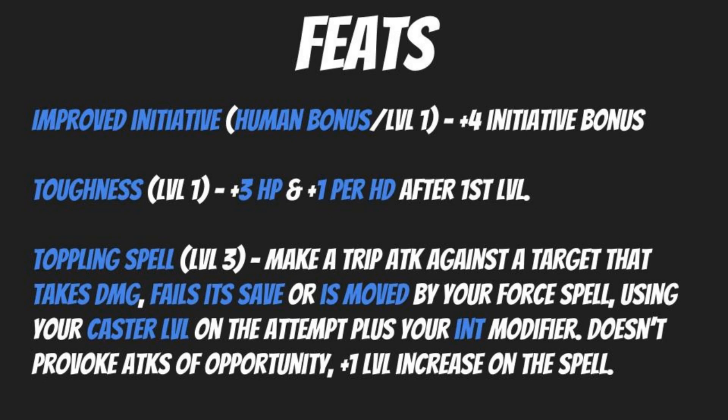Next, at level three, we have Toppling Spell. Make a trip attack against a target that takes damage, fails its save, or is moved by your force spell, using your caster level on the attempt plus your intelligence modifier. This doesn't provoke attacks of opportunity, and gives a plus one level increase on the spell — so a first level spell counts as a second level spell. Ideally you're going to be using this with Magic Missile, giving you a chance to make a trip attack per missile. It's definitely a very useful feat.